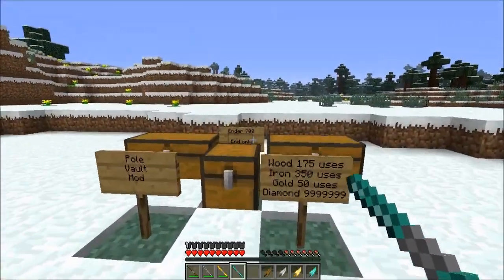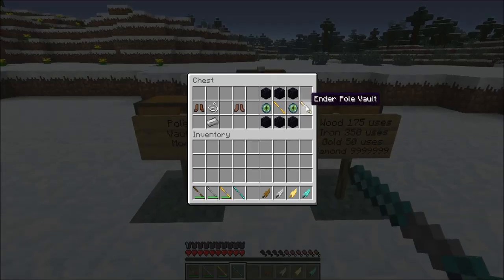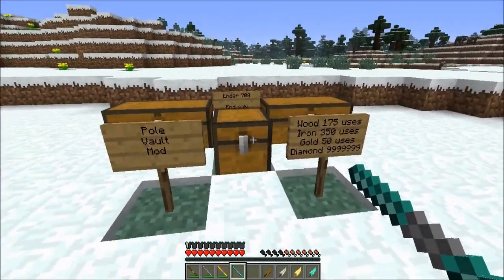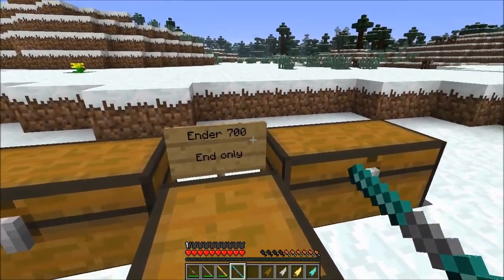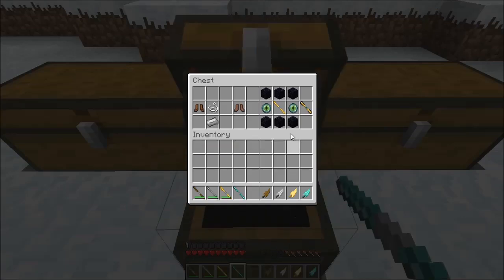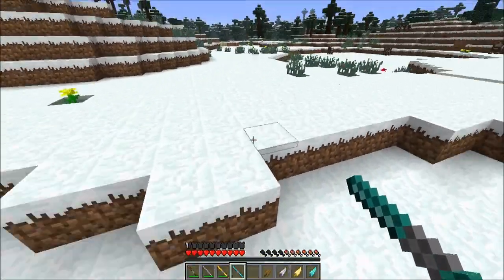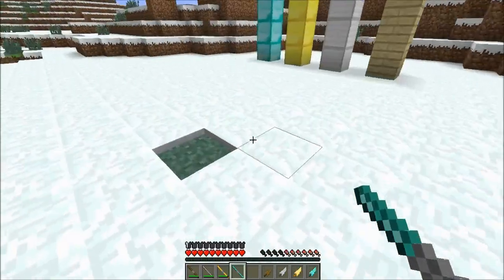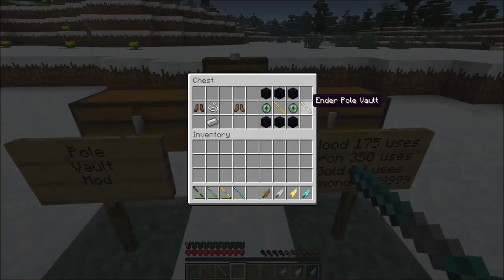I also forgot to mention another pole: the ender pole vault. It only works in The End if you want to fight the ender dragon. You can use it 700 times. To craft it you need a gold pole vault, six obsidian, and an ender pearl. If you want to break the crystals so the dragon doesn't regenerate, you just use this ender pole vault.